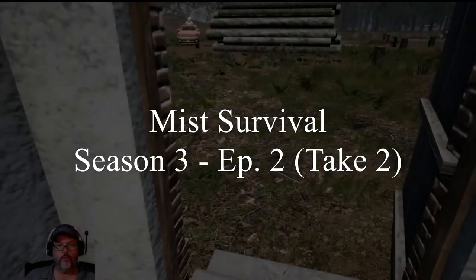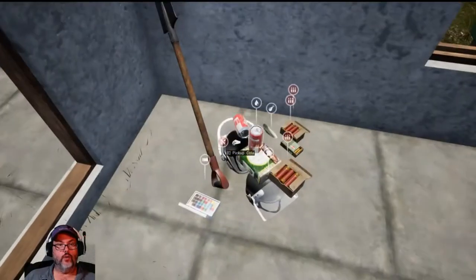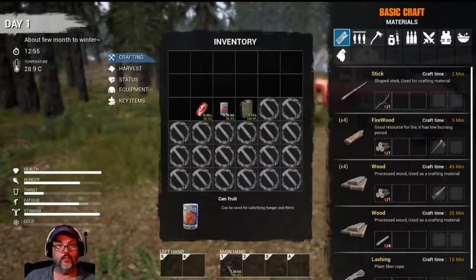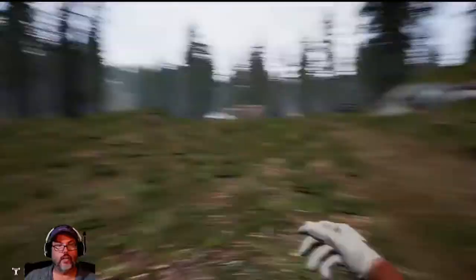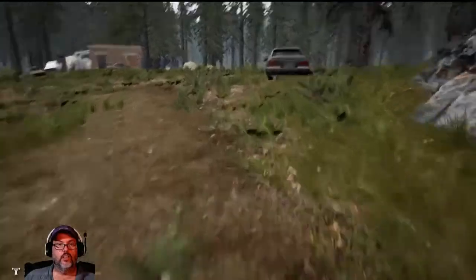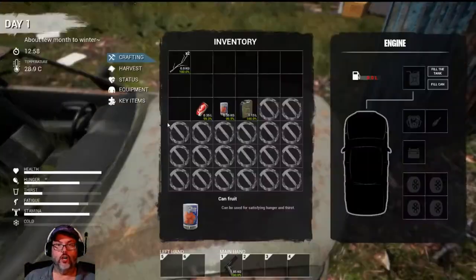Hey guys, RC here, back with Mist Survival Season 3, Episode 2, take two. It's 12:54. We're empty on our inventory. I want to keep a close eye on the mist. More branches — what is that, another branch? I don't think I'm quite ready to start picking up rocks just yet but we're getting close. Was there anything in this car? No.